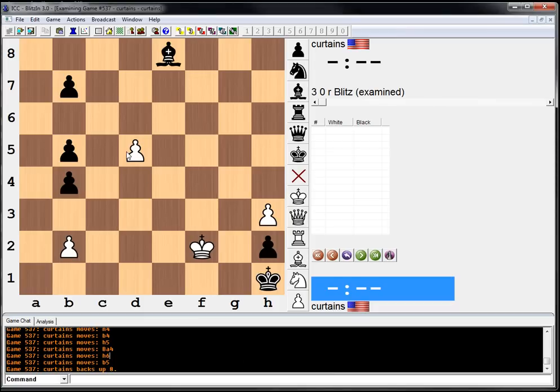This is like a training where you've got to see your opponent's resources. It's very easy to just get cocky and start pushing the pawns. But in reality, that would only draw because of that cool little stalemate trick. Alright, see you guys next time. Bye-bye.